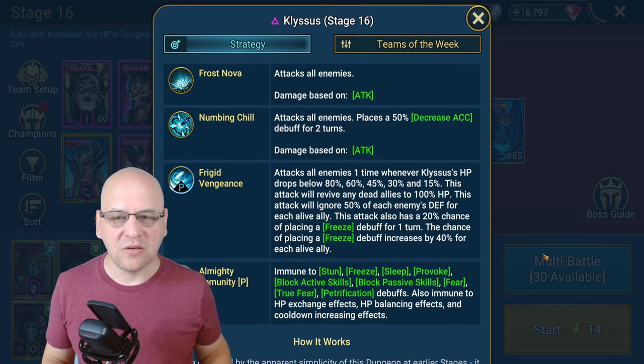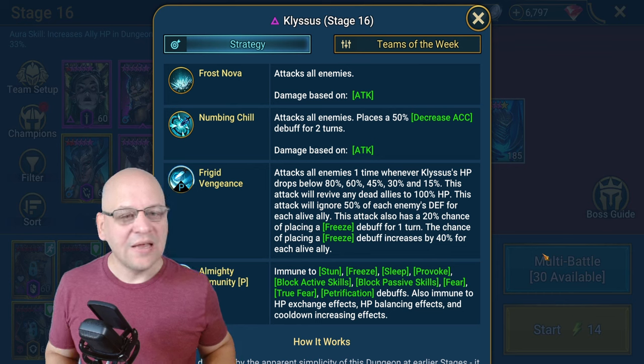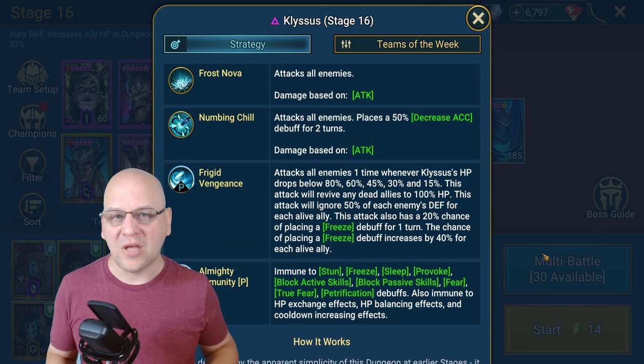Looking at the boss's skills, just like the Dragon dungeon there are two AoEs. The first is Frost Nova, which is a basic attack. The second is Numbing Chill, which places a decrease accuracy debuff for two turns. That decrease accuracy might not seem life-threatening, but it is important because it can reduce your ability to land turn meter control and important debuffs — whether those are crowd control debuffs, damage debuffs, or a decrease attack on the boss, which can be very helpful to prevent him from nuking out your team.